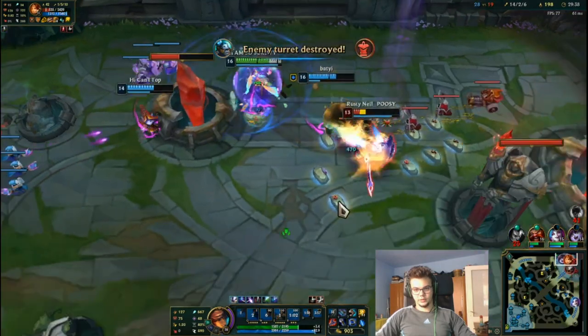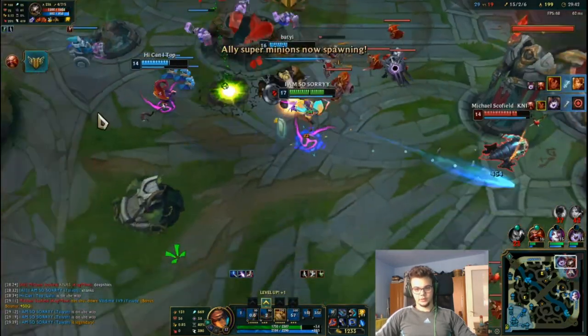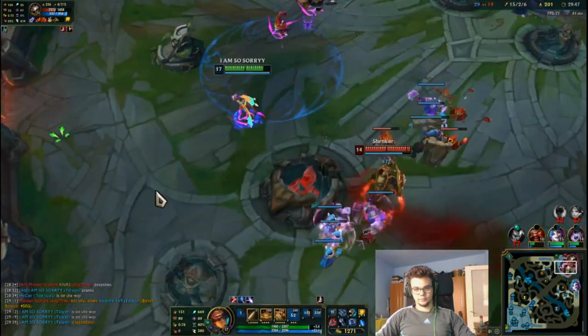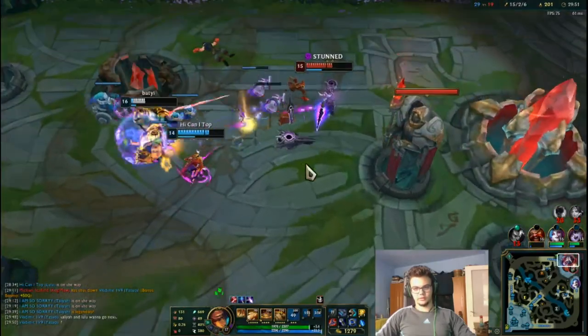Where are you going buddy? Jesus, that Q damage is insane. This is what happens when Taliyah is very far ahead.